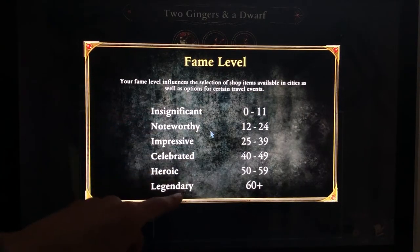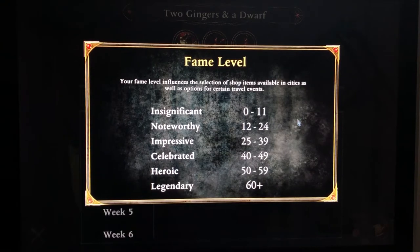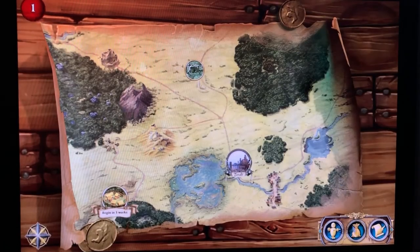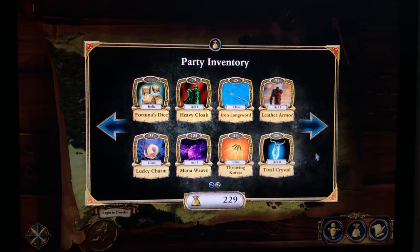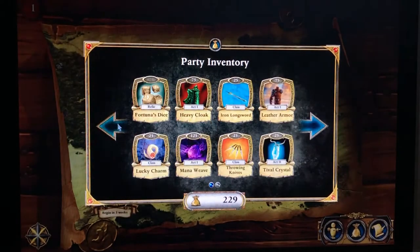So the hotter you are, the better stuff you'll get — which is weird, because if I'm bad at something, I probably need better equipment. But whatever. And then last but not least, the pouch — that's your inventory. This is all the stuff that we have with us, and I will show you physically my setup on the table in a moment.